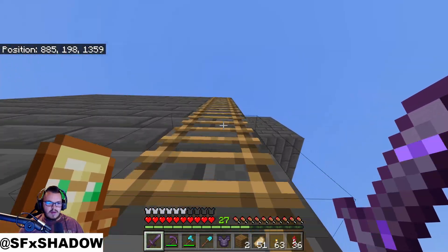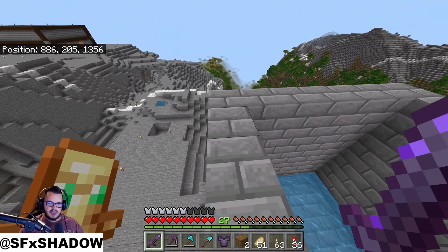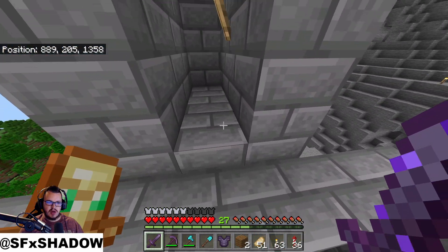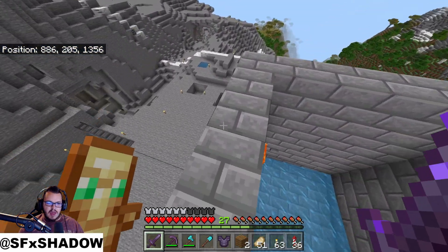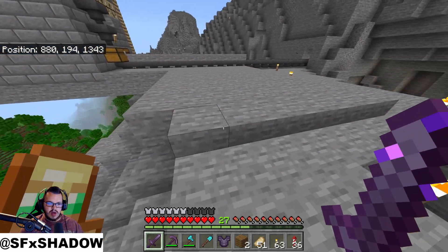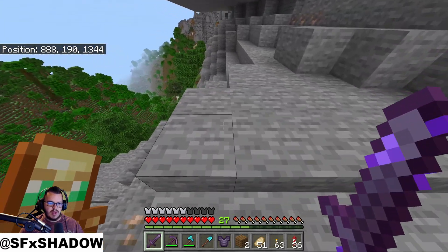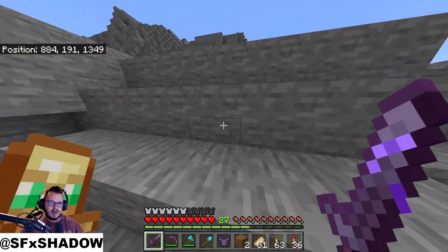I ended up using a mix of fletching tables and cartography tables for the villagers — I didn't want to use all the same thing. I did put some slabs up here on the top because I used bricks as the building block, so I put bottom slabs there to stop the golems from trying to spawn up there. I made myself a little platform up here with slabs on top so I can AFK safely. The ground is actually covered in slabs going for quite a ways to stop the golems from spawning down here.